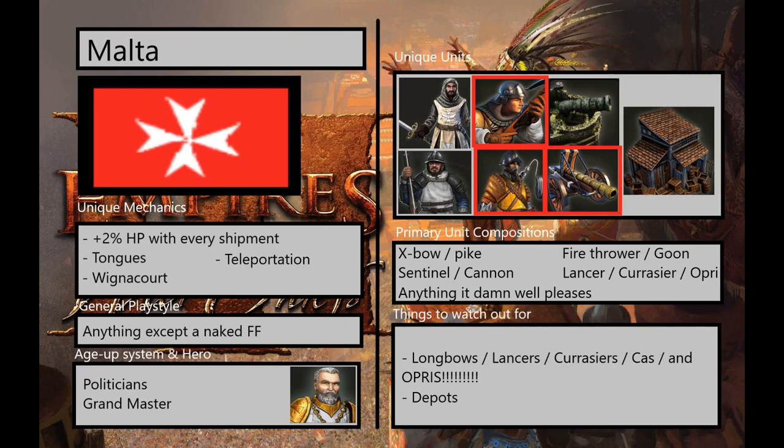One of my favorite civilizations in the game, tied with USA and Aztec. Maybe even ahead of them, actually. I really like Malta. Today we are going to get into it. We have their super high-quality high-res flag that I made in fucking Microsoft Paint.